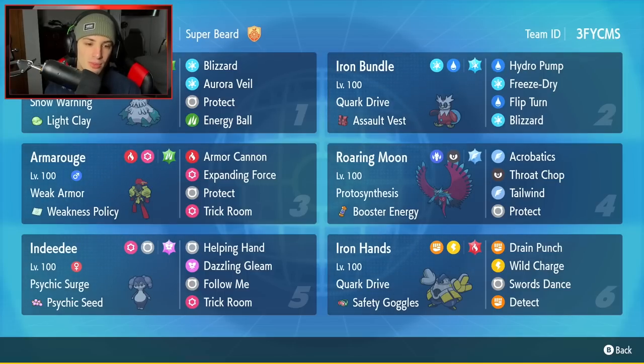Armourouge is going to be that third Pokemon. Armourouge is still broken in Series 2, probably one of the strongest Pokemon when paired up with Indeedee. This one has Weak Armor and a Weakness Policy as item, and then the moveset is pretty normal with Armor Cannon, Expanding Force, Protect, and Trick Room. Fourth Pokemon is going to be Roaring Moon, and I've been using Roaring Moon a bit more towards the end of Series 2 and I've been loving them. He's got Protosynthesis and the Booster Energy, Acrobatics, Throat Chop, Tailwind, and Protect.